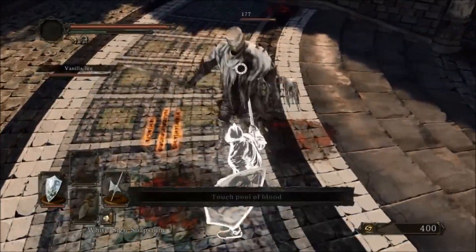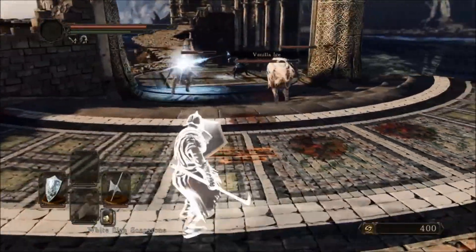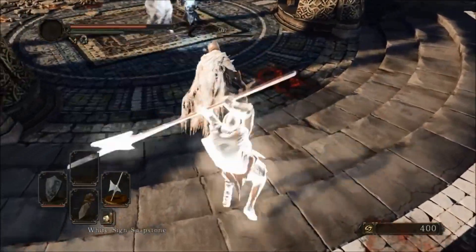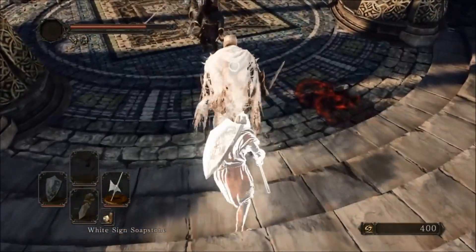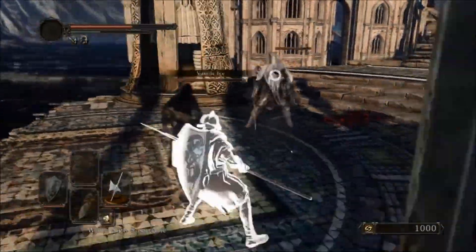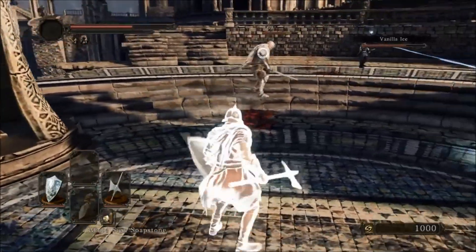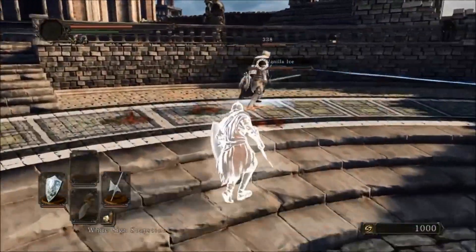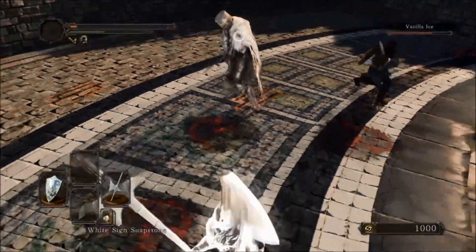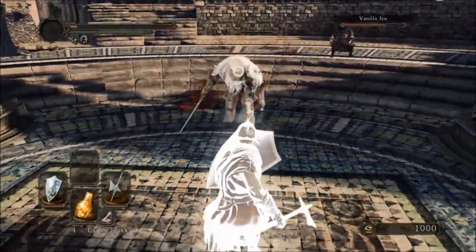So how does Dark Souls choose the messages and bloodstains you see? As soon as you start up your game, it initializes a pool of IP addresses. Whether you're in the menu or in the game, you'll get a new address in your pool every so often. For the comments, ghosts, and bloodstains, there's no special way they're chosen — it's not based on your location or your level. Someone from the US is just as likely to get an IP from Europe as they are from Canada, at least based on my experiences and those of the community.